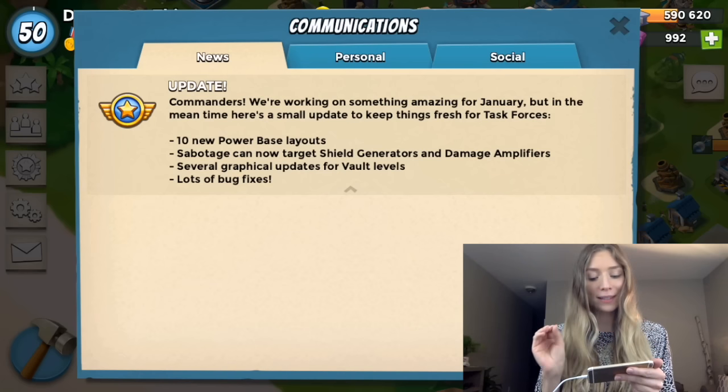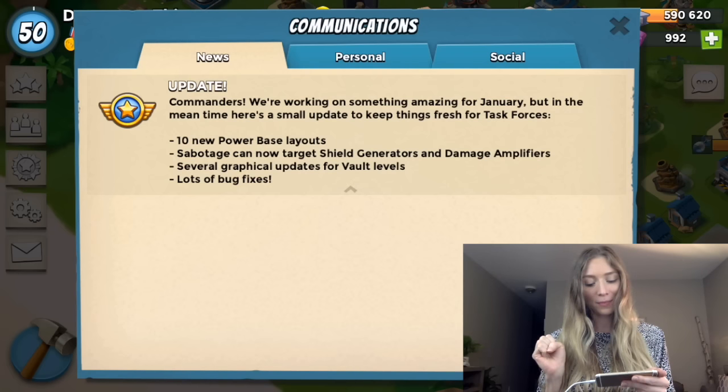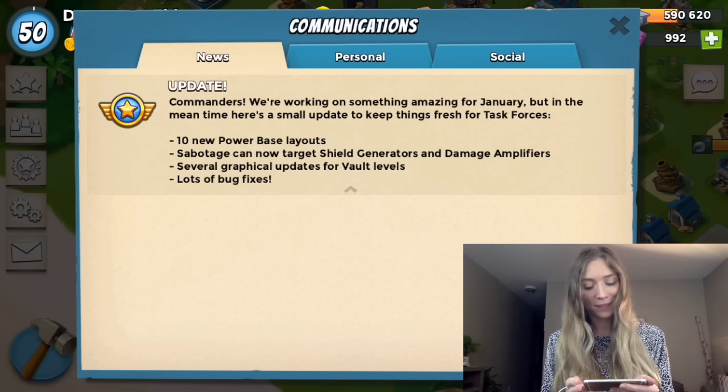The message reads: 'We're working on something amazing for January, but for now here is a mini update.' Are you guys kidding me?! Something amazing is coming in January — and January is my birthday month! Supercell didn't just say they're working on an update, they said something amazing, and those words have been ringing in my head since I woke up this morning.